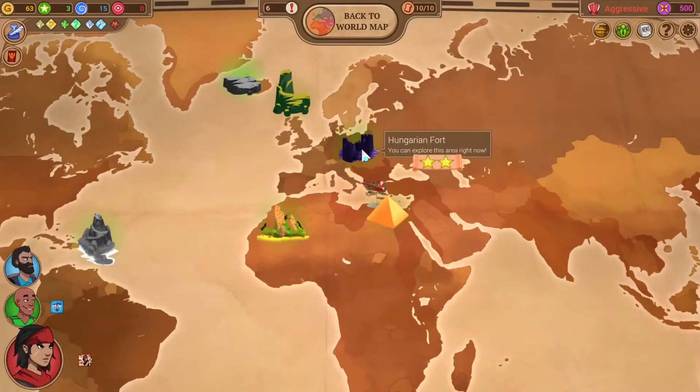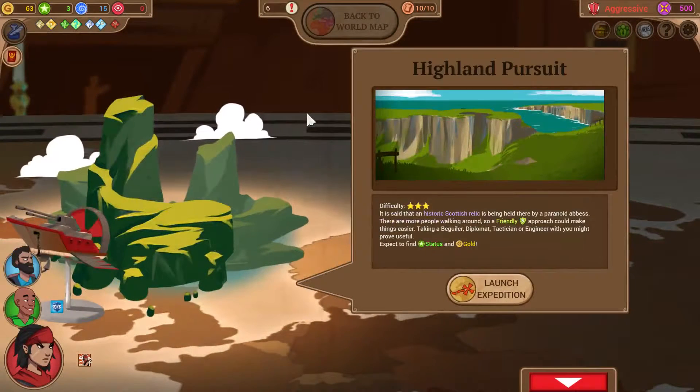We can go to the ones we didn't go to before — these two stars. Generally speaking, the more stars a place has, the more rewards it has, and the gap between two-star and three-star expeditions is pretty big payout-wise. So we've got the Highlands available — historic Scottish relics being held by a paranoid abbess. There are people walking around, so a friendly approach could make things easier. Beguilers, diplomats, tacticians, and engineers are useful. We have all of these things in little bits, but we're not so good at the friendly approach.